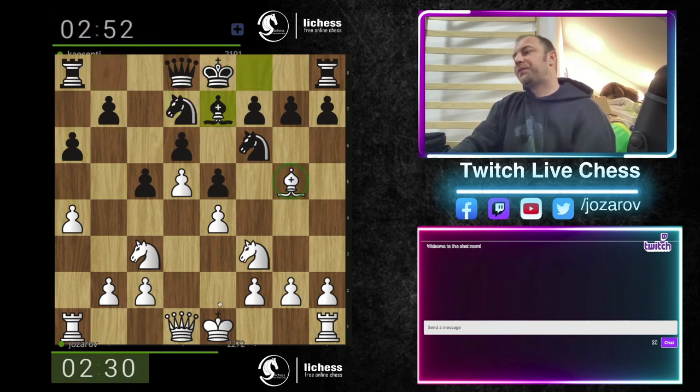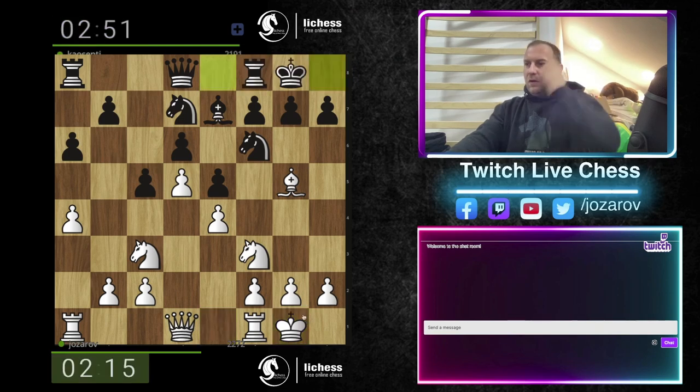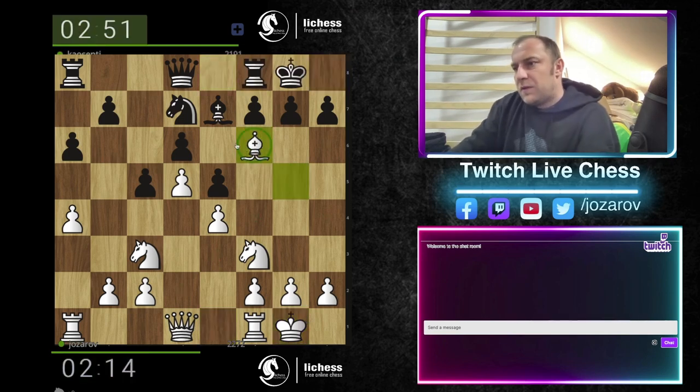Let's see now — there is this tactical shot: knight takes d5, knight takes d5, bishop to g5, knight to g5, queen to g5, but then this knight jumps. So still has to wait. We're taking now because this tactic doesn't work.